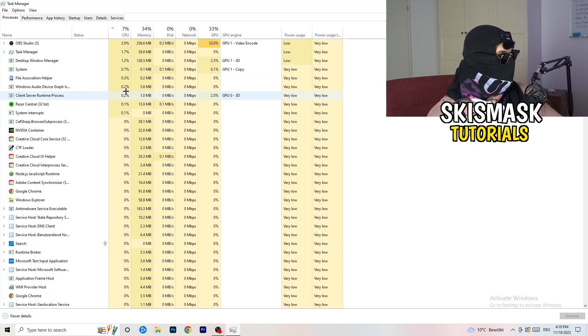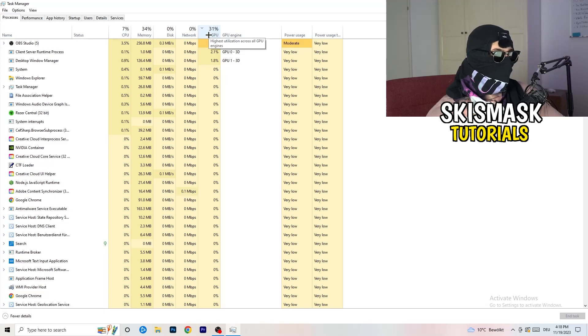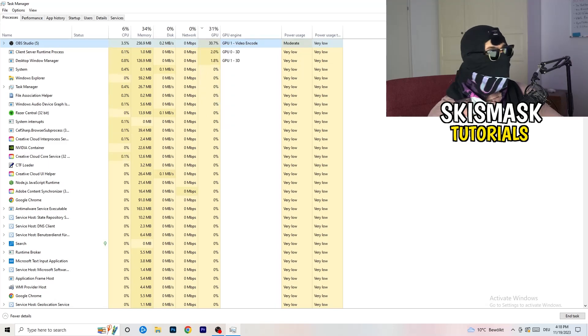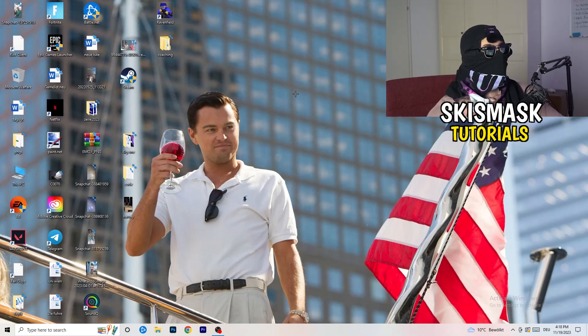Go back to the Processes tab and click the GPU column. End every single task that is not Windows-related and not related to your game. If something is using a lot of GPU in the background, you don't want it there — it just sucks performance. Right-click and click End Task.